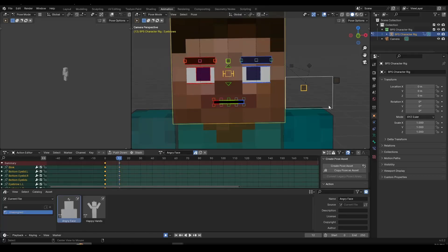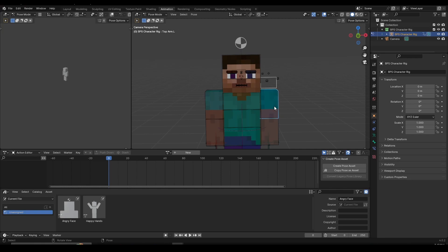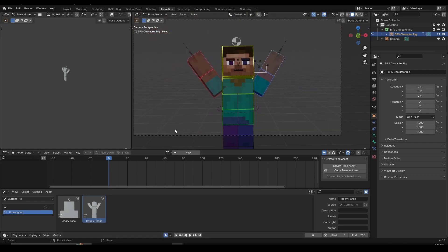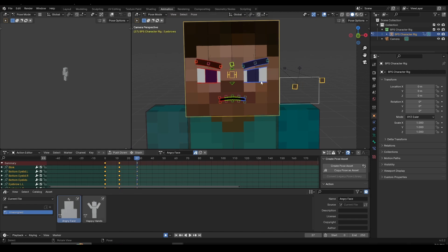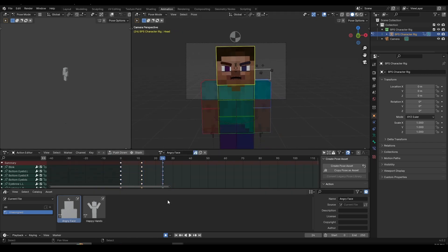Number 4: Pose library. Pose libraries are awesome and save you a lot of time while working on animations. If I'm animating a scene and I want my character to lift his hands in excitement, instead of animating it from scratch I can select the character's bones, go to the frame I want, and double-click on the pose I named 'Happy Hands' in my pose library. This applies the pose and sets a keyframe automatically if auto-keyframe is enabled. You can do this for facial expressions too — for example, double-clicking an 'Angry' pose will instantly make the character look angry. The pose library lets you apply poses with one click. You do need to create it yourself first, which takes some time, but it's well worth it. If you want to learn how, leave a comment and I'll make a detailed tutorial, or search for existing tutorials on YouTube.